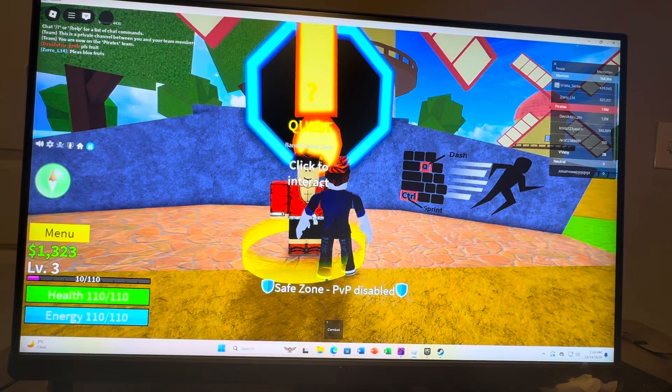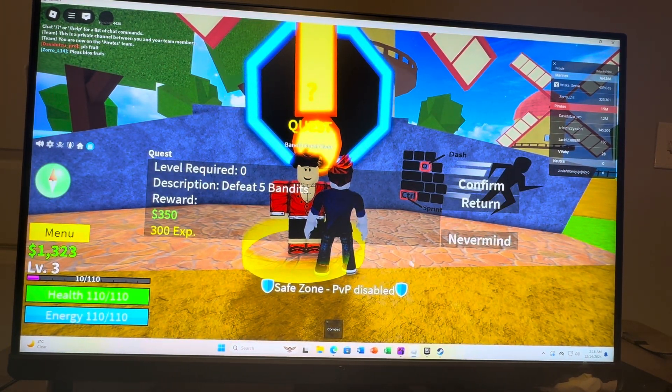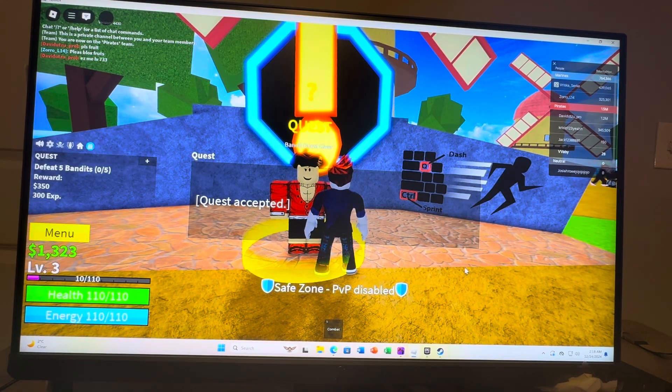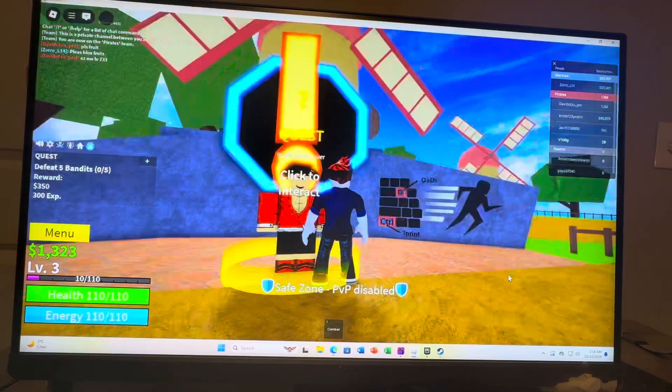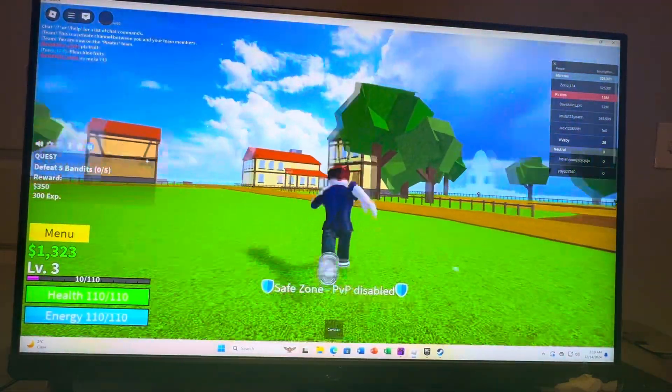For example, there's some quests right here. We can tap to interact with them. We can do a bandits quest right here. If you defeat five bandits, you get $350. We want to confirm it like this, and then you guys have to just go out and defeat five bandits.